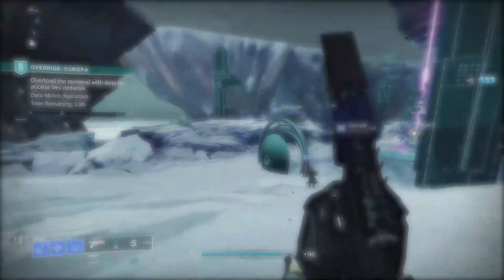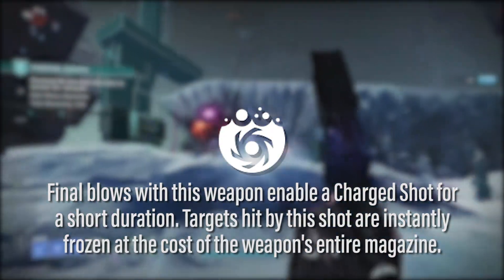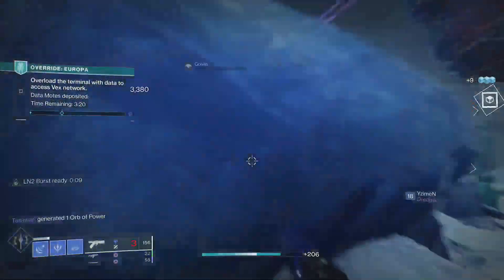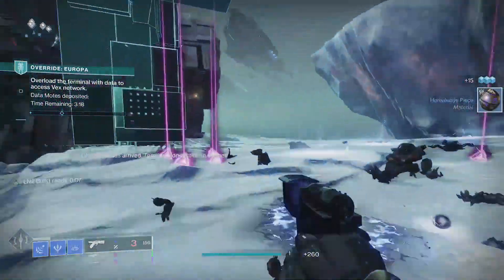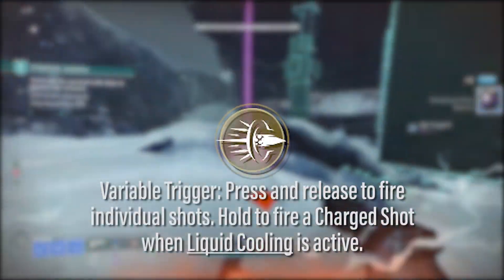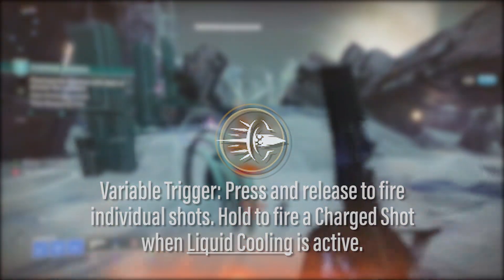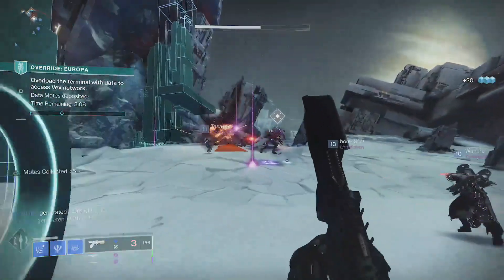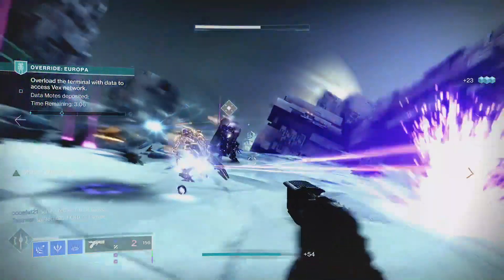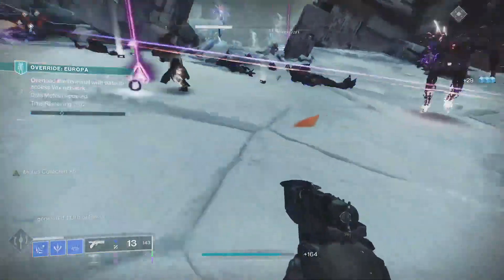Its exotic trait is Liquid Cooling. Final blows with this weapon enable a charged shot for a short duration. Targets hit by this shot are instantly frozen at the cost of the weapon's entire magazine. Activating Liquid Cooling's perk triggers the weapon's exotic intrinsic LN2 Burst, which causes the weapon to have a variable trigger. Holding the trigger for a few seconds charges and then fires the freezing shot, so you'll know this perk is active when you see the LN2 Burst ready timer appear in the lower left corner of your screen.